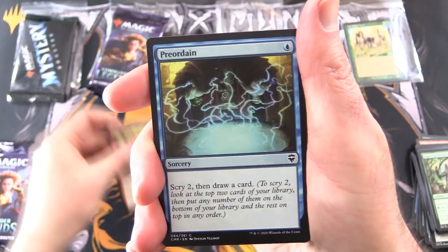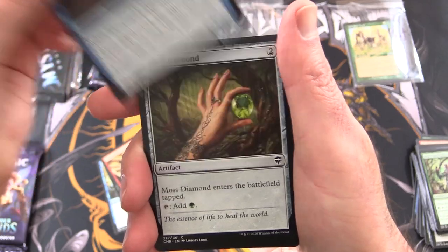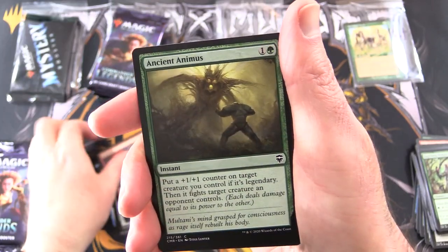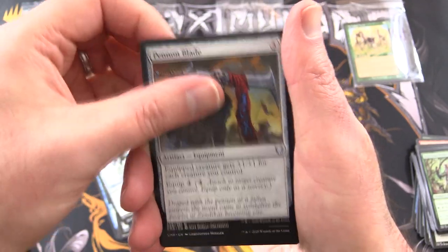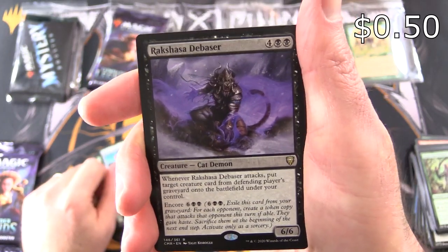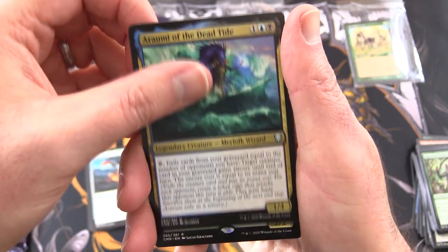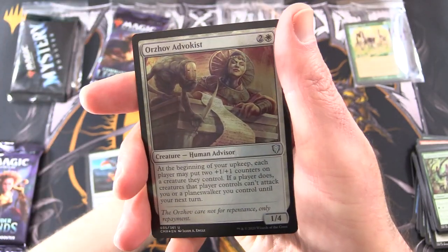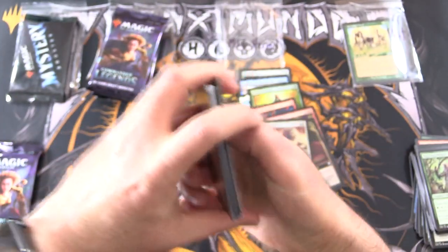Next up: Goblin Trailblazer, Pre-Ordain, Bladebrand, Crimson Fleet Commodore, Sailor of Means, Moss Diamond, Exquisite Huntmaster, Seraph of Dawn, Stone Fury, Ancient Animus, Supernatural Stamina, Yonah's Judgment, Lumengred Gargoyle. Pen and Blade for the uncommons, Reclamation Sage, Meteor Gollum, and rare is Rakshasa Debaser. We saw this one the other day — was not impressed. A Rami of the Dead Tide, Lathiel the Bounteous Dawn, the Mysterious Unicorn Foil, Orzhov Advocast — looking rather faded — and a Zombie token. No Monarch there.